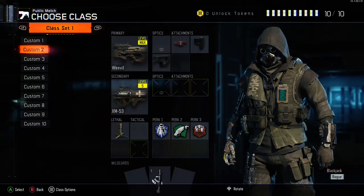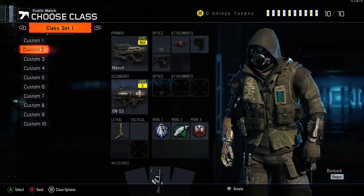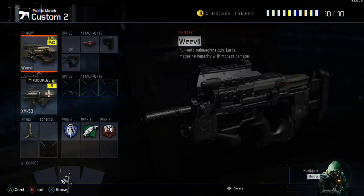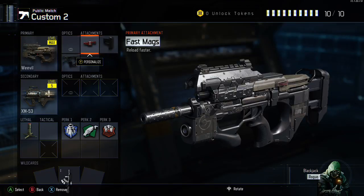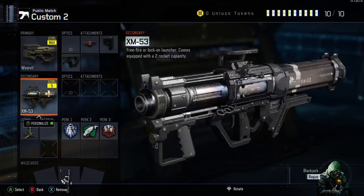Today I'm going to be showing you guys the best objective class setup, and we're going to be running the Weevil because it has 50 bullets per clip. For the Weevil, you want Fast Mags because you'll be in close situations and need to reload fast, Stock so you can ADS at the bomb or the flag, Quick Draw for close range engagements, and a rocket launcher. If you're on Domination, you can shoot the rocket at a flag if it says losing it — it could kill the enemy — or shoot it at the robot to destroy it in Safeguard.